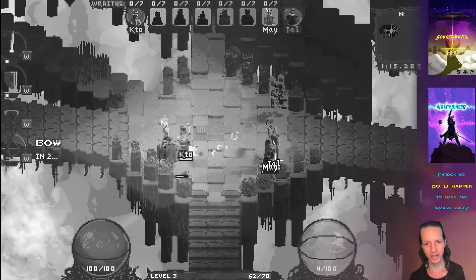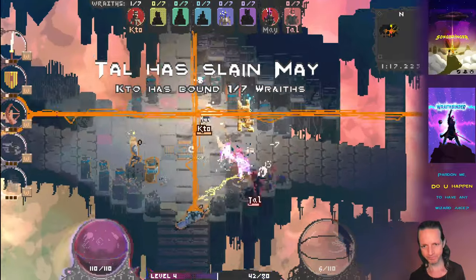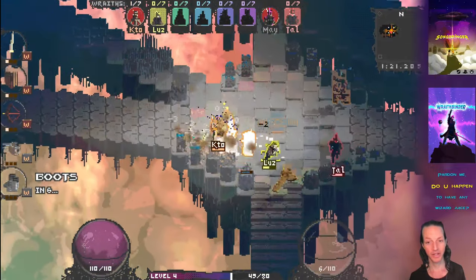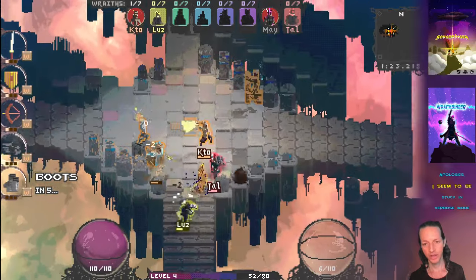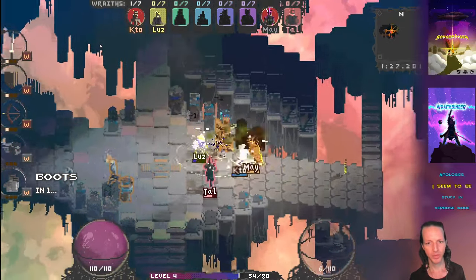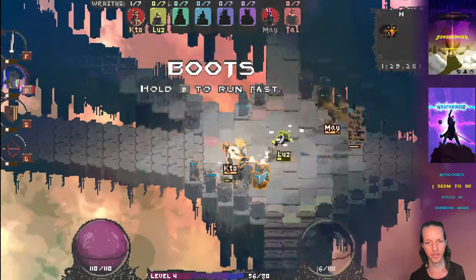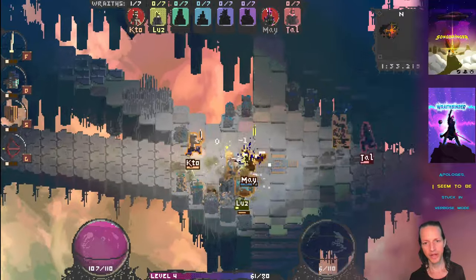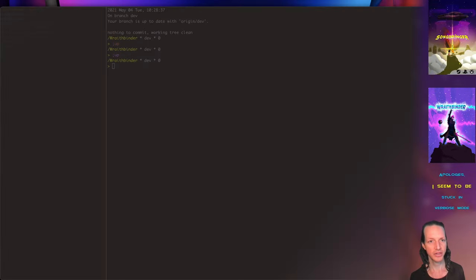Now it's super clear and you can see how much health you have at all times, and how much health the enemies have too. They've also got numbers above people's heads — whenever damage is happening, you get an actual accurate number of what's going on. And there's a nice font as well.